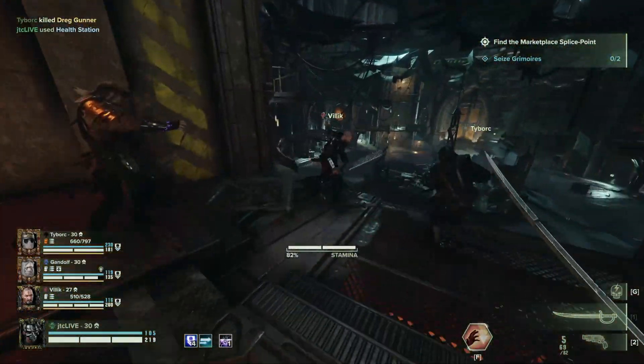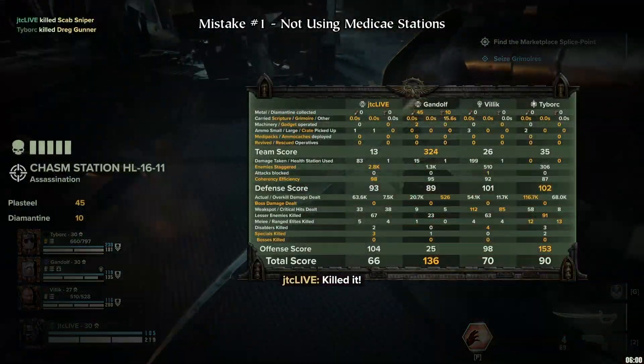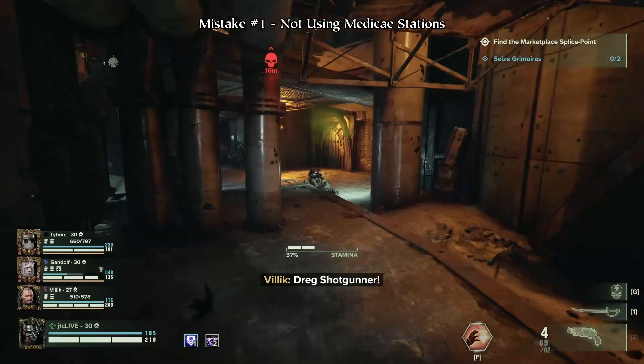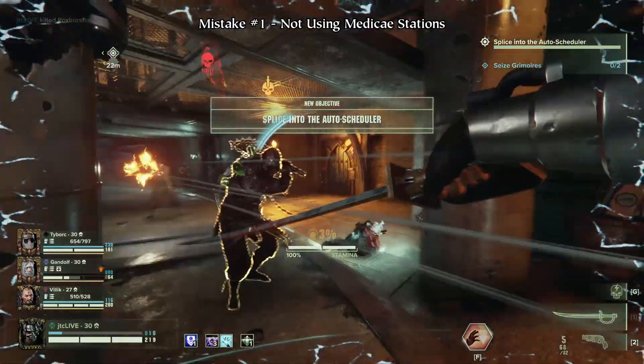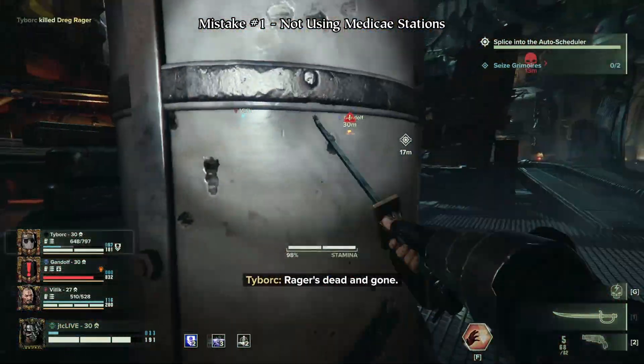Here are 8 common mistakes new players make and how you can avoid making them. Medic stations are placed at strategic points across the map to help you survive, so use them. Healing in the Tide games is much more limited compared to other games, so if you ever get a chance to heal up, you should always take it.